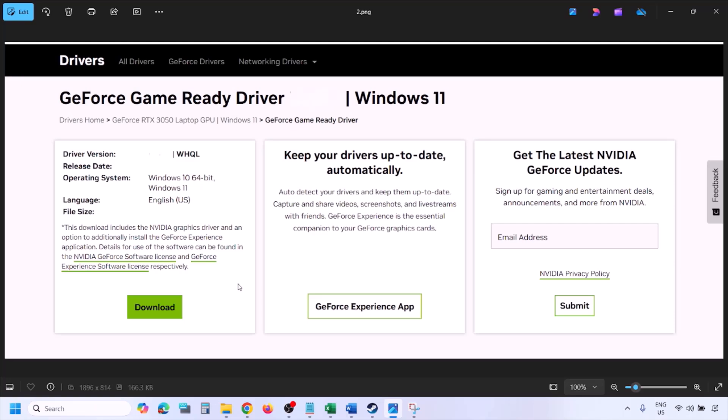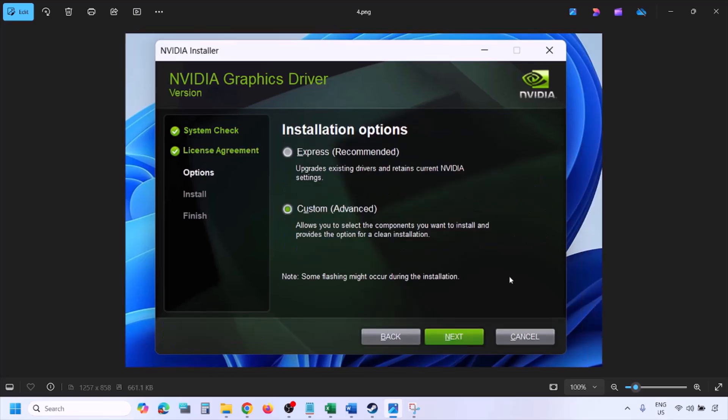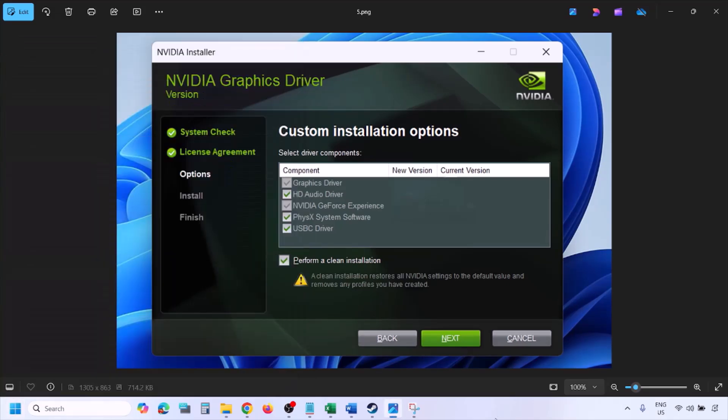Once the download is complete, run the exe file. You will see a screen — click Agree and Continue. Select the Custom option (Express is selected by default), click Next, and then put a check on 'Perform a Clean Installation'. Click Next and let the installation complete, then restart your computer and launch the game.